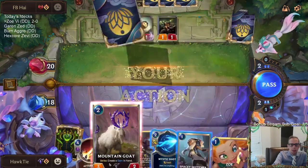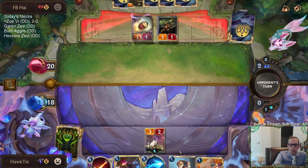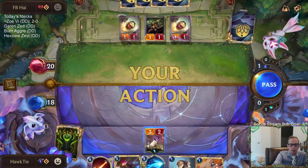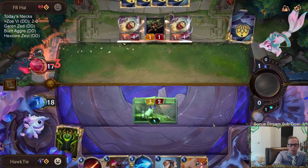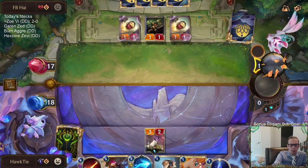I know I could play Sketcher on turn one, but I don't want to do that. One, I didn't really want to discard any of these cards. Two, I want to have four mana on turn three for this Aftershock — because right, they go Draven on turn 3, I go Aftershock. That's going to be important.